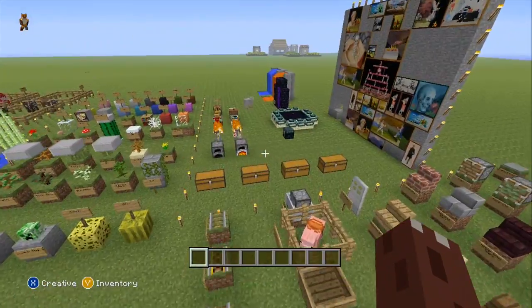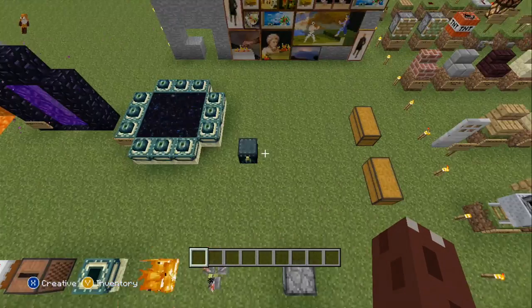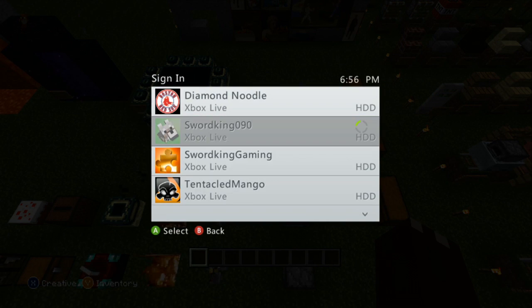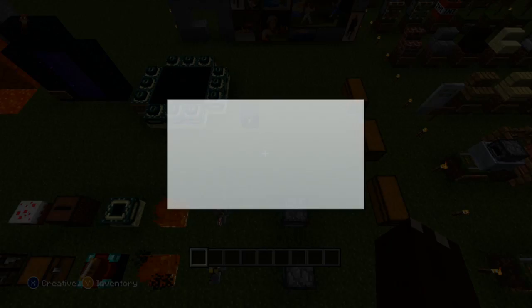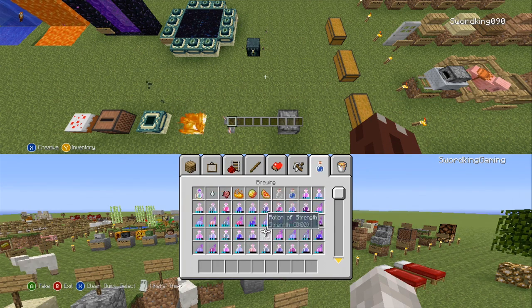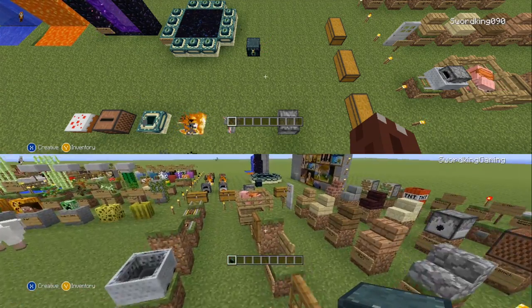I forgot to show the fact that any other person cannot take items out of your chest. Let me plug in the second controller. Hopefully this battery pack is still good. Press start to join the game. I apparently can't have a guest - let's see, sword king 090 gaming, it still exists. I haven't gone on there because work is taking more hours away from me. Okay, there we go, getting to the ender chest.